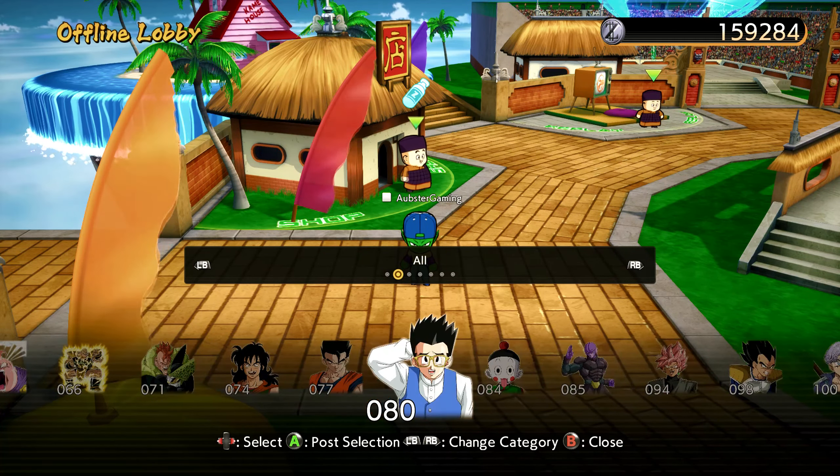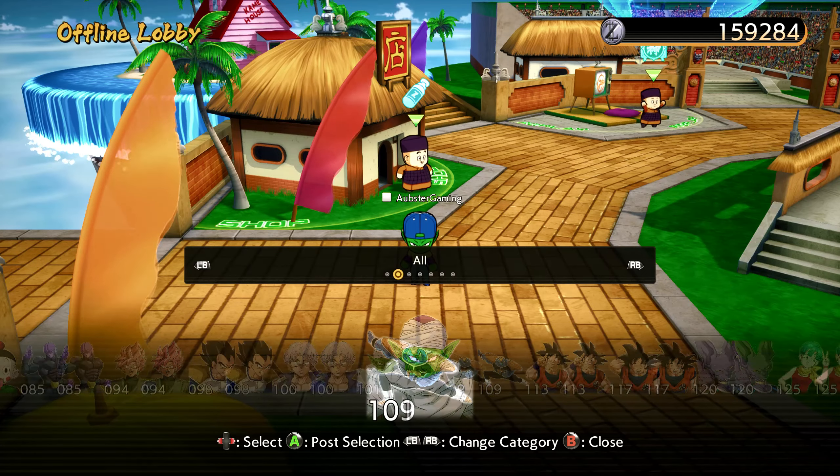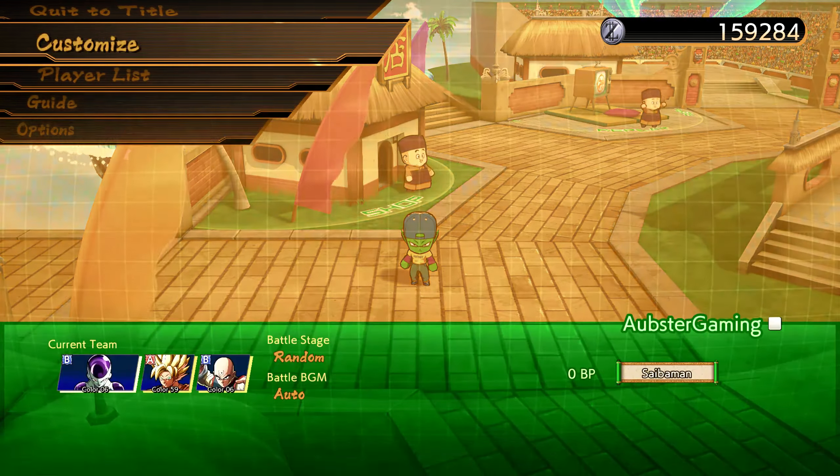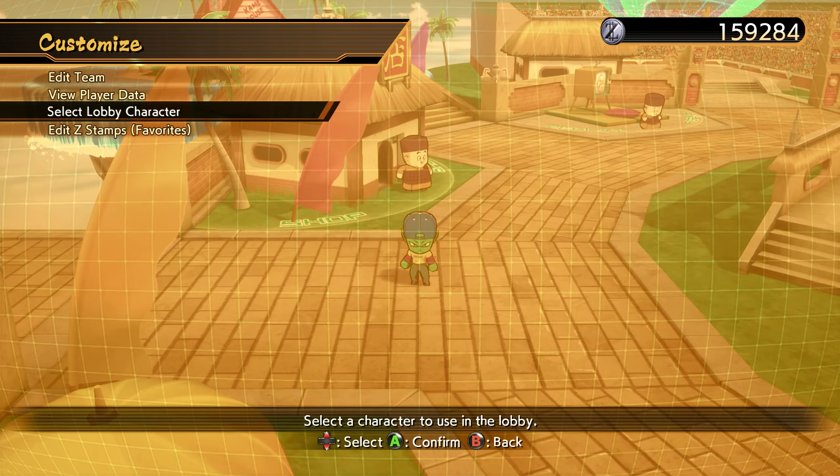These are pretty cool — don't get me wrong, I definitely like the Z stamps, I just don't use them that much. Let's go to Customize and look at our lobby characters.